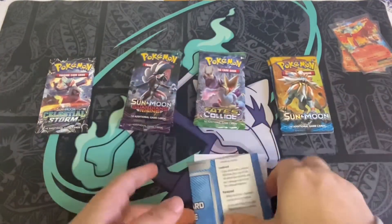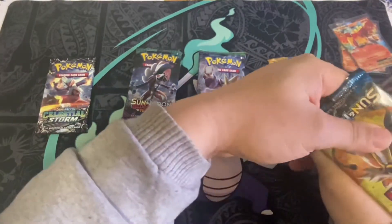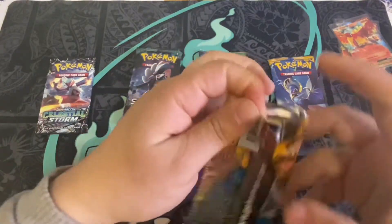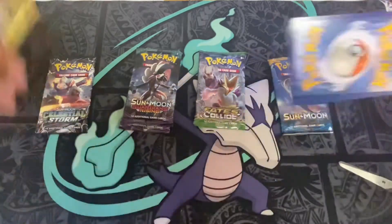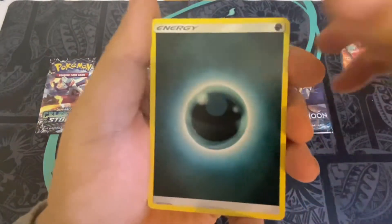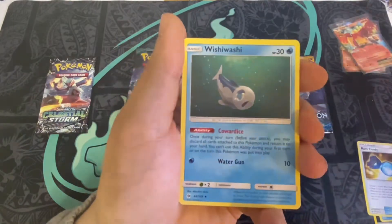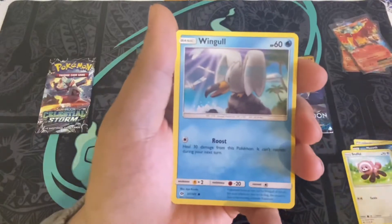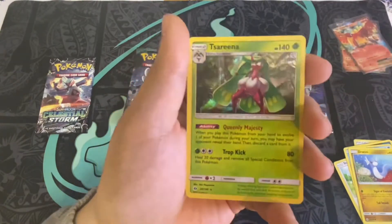I guess we're going in this order. All right let's get into the packs. I'm not going to show the code card. I'm not sure if it's three or four to the front — I'm going to do four. Yeah, it looks like it's four. There's a Darkness Energy, Araquanid, Rare Candy, Wishiwashi, Rattata, Galarian Meowth, Stufful, Wingull, Joltini, reverse holo Pyukumuku, and the rare is a holographic Serena.